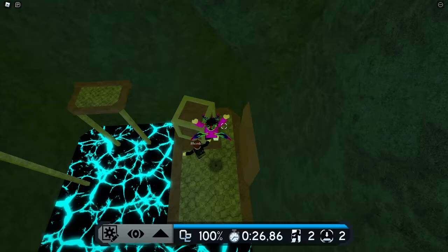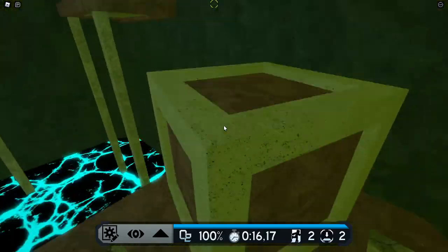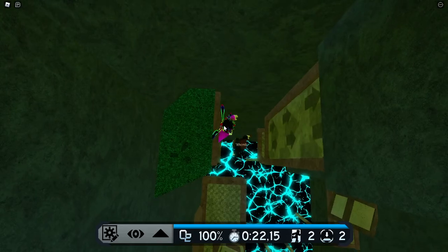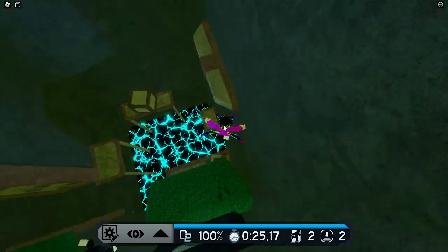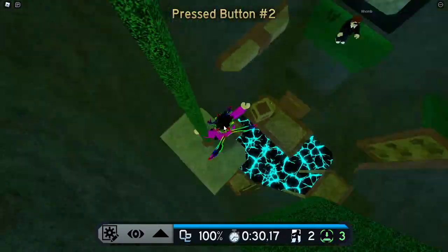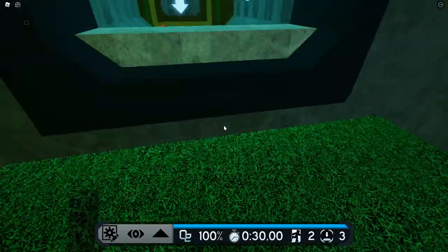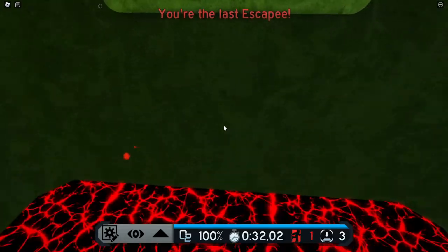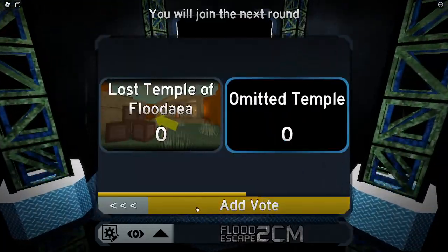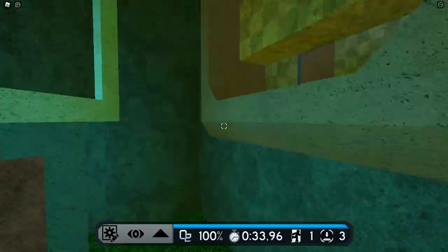Oh god — we're dead. So back at this part, we're here. Jump — then one of the hardest jumps in Flood Escape, well, in old Flood Escape. Go go go go — no. Back at this part again. Oh my god, that goes so fast, that's disgustingly fast. Alright, we just got through that part.